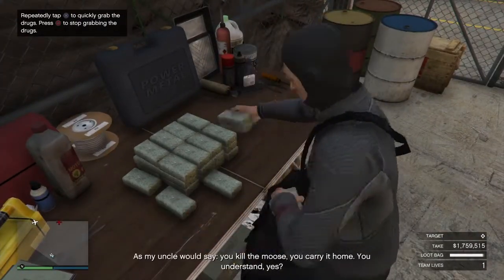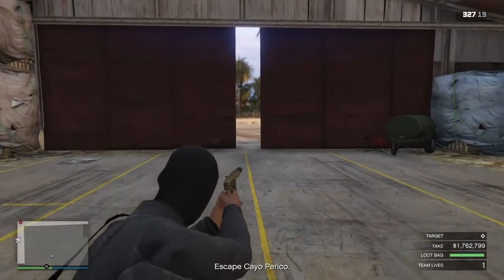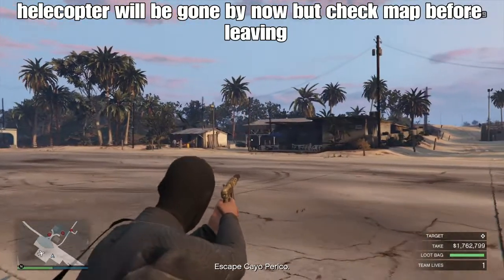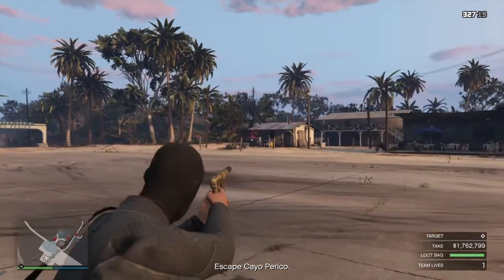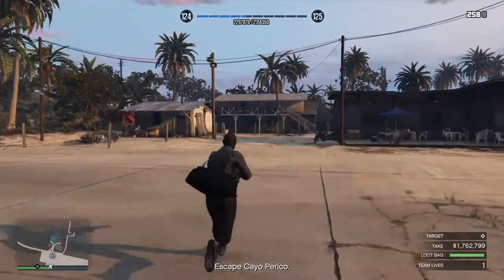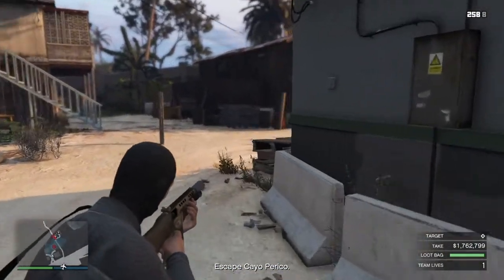As my uncle would say: you kill the moose, you carry it home. The heavier the things you take, the slower you will be. We're almost finished — just make sure there's no hassle once we get out. You have to look for this guard. There he is — snipe, there you go. Get your shotgun out again. He keeps sneaking around; you don't want to get caught. These guys can hear you, so you'll want to kill this one too.